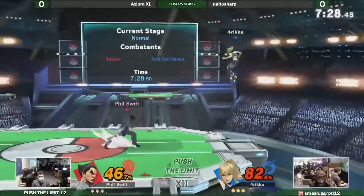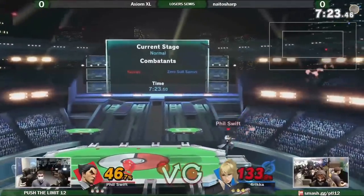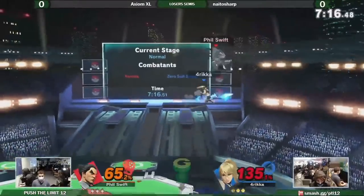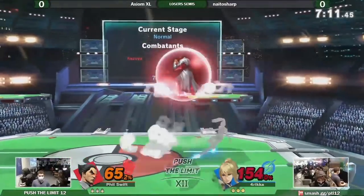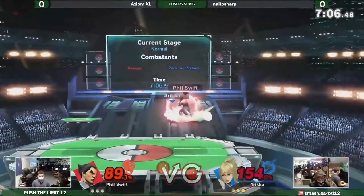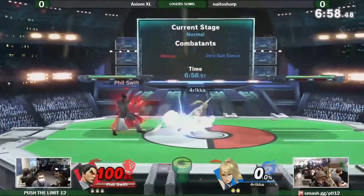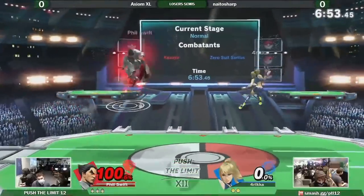Jumping into it, let's begin with Loser Semis, Axiom Excel versus Naito Sharp. Axiom Excel ends up running Kazuya against two of Smash's best characters, Zero Suit Samus and Joker. This set starts with an explosive game one. Excel finds plenty of neutral wins and manages to take the first stock with a high percent reversal. His up special coincidentally ends up killing ZSS at 154%, which establishes an important fact: Kazuya's up special is a strong kill move.